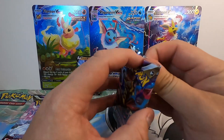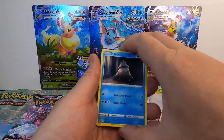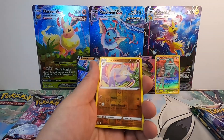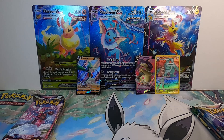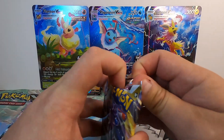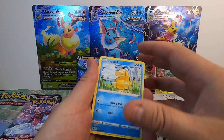Let's move into Lost Origin here and see if we can get a nice hit. Snover, Machop, Pikachu, Jinx, Litwick, Misshow, Reverse into a Dewgong — and I'm a Hollow. It would be really nice if we can pick up an Alt-Art, or even just a Secret Rare would be nice. Something nice.